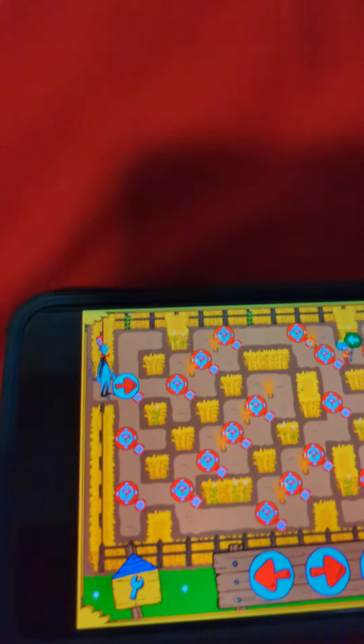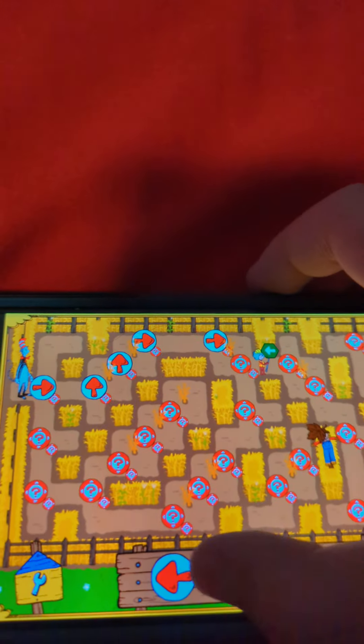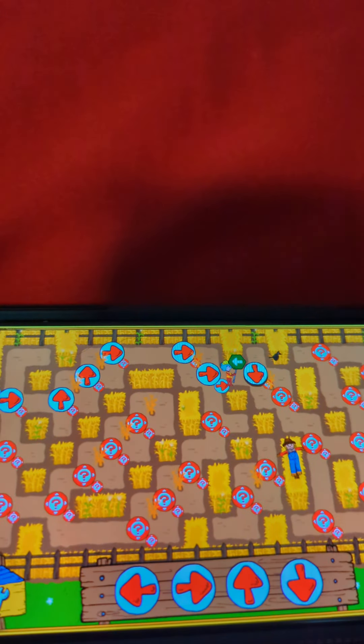Wow, that's a lot of question marks! If you want to make your maze simpler, you can always return to the maze creator using the wrench button. When you finish placing arrows, tap the go button to send me through the maze.